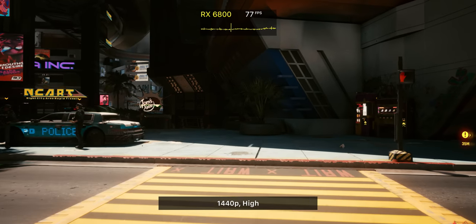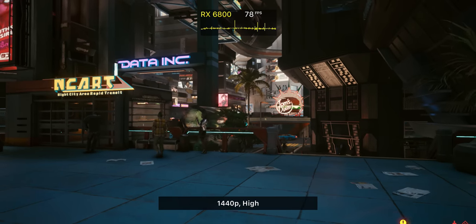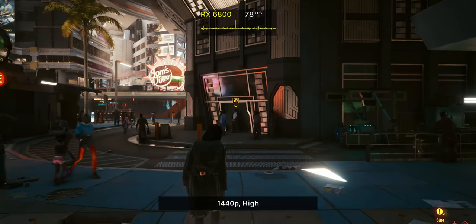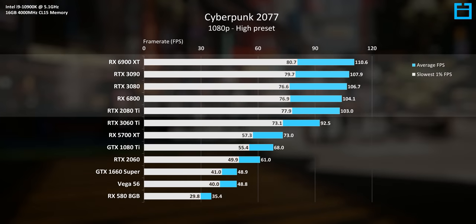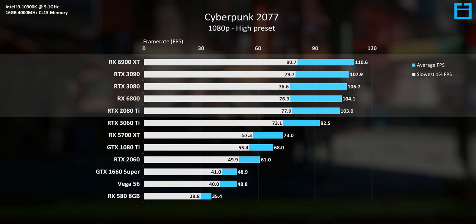Before we take a look at newer graphics technologies like real-time ray tracing and DLSS, and whether those are even worth enabling, let's first look at pure rasterization performance. Starting with 1080p, it's immediately clear that at this resolution we're encountering a pretty firm CPU bottleneck at around 105 to 110 FPS.